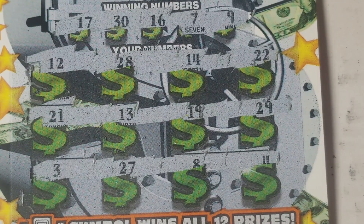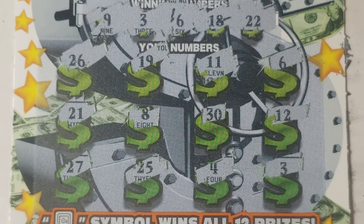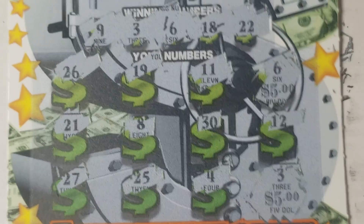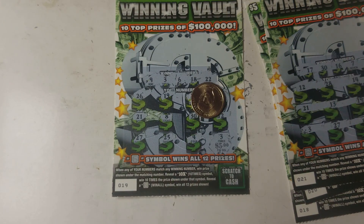It looks like we have 1 right in the middle of the pack. Ticket 19 — we match the 6 and the 3. Let's see what we got here: 4, 5, and 10. Half back — better than nothing.